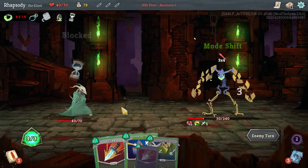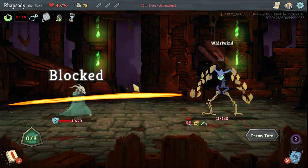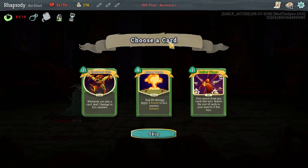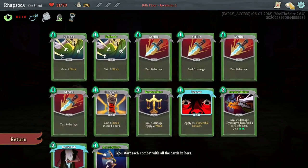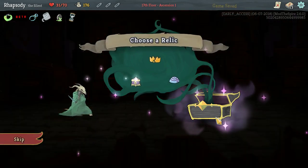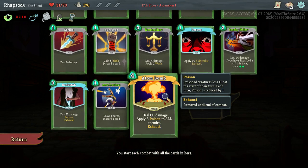It's fine if I don't perfect the fight — this isn't the kind of deck that perfects fights. We murder next turn indiscriminately. We have Atom Bomb: deal 60 damage, apply 3 poison to all enemies. That poison is insignificant; it's just about the 60 damage, basically. It's exhaust. If I take this, I am effectively making a bet that I'm going to get an energy relic after this. I'm gonna take it.